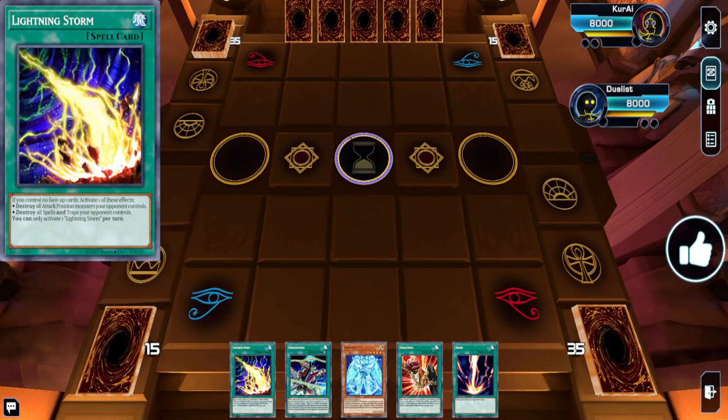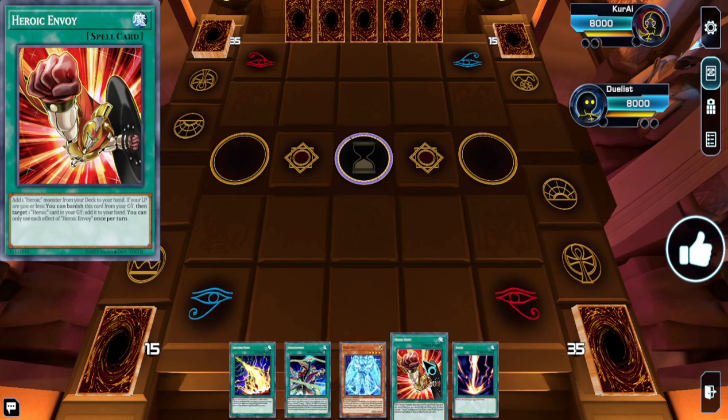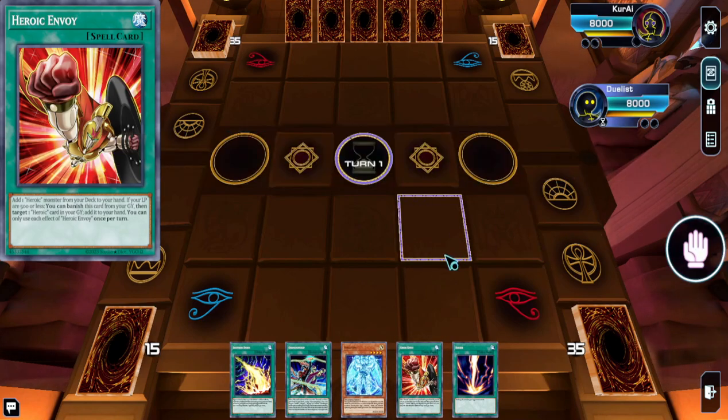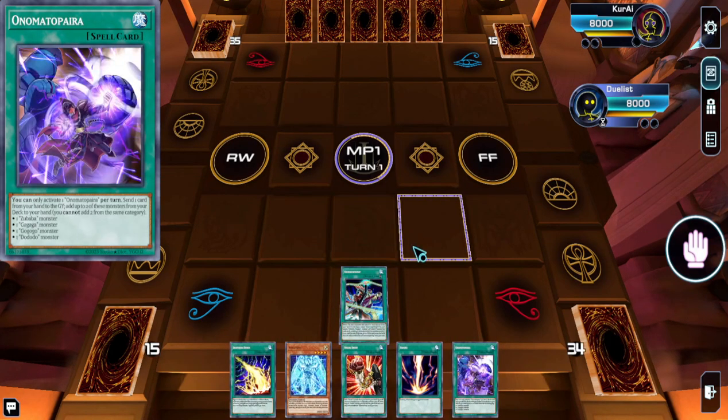What's going on everybody, it's your boy Spencer taking a look at this new Heroic Rank 4 Utopia deck. I've been playing this — if you've been around the channel for a while, you know that the Rank 4 engine is my favorite in the game, and I'm constantly looking for the best version of the Rank 4 toolbox. This is a very good candidate. Recently, all this new Heroic support came out and I was really interested — it's like a really good generic Rank 4 extender deck.